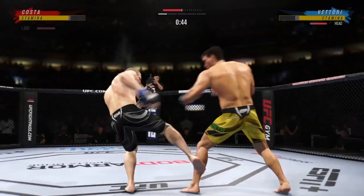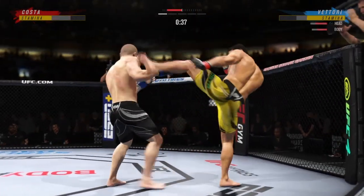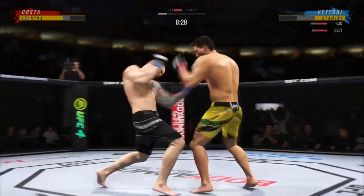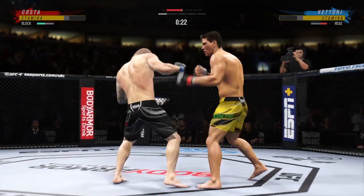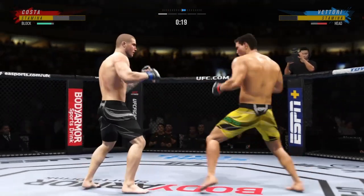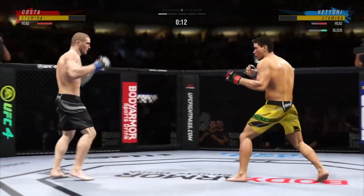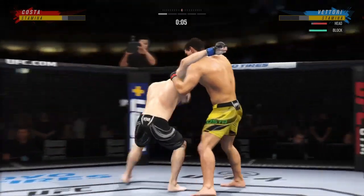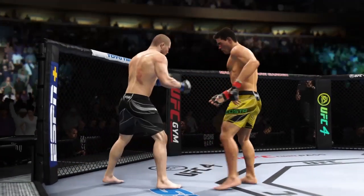45 seconds now to go in the round. What a punch! Goes upstairs with the kick, mixes it up nicely in terms of staying heavy and also staying active. Costa's shot is blocked. 10 seconds now in round one, and they separate. Round two straight ahead.